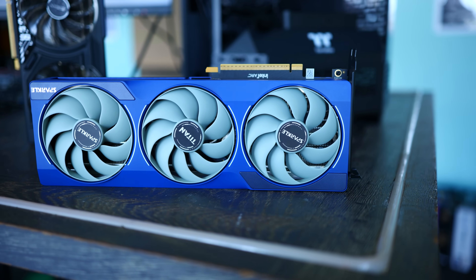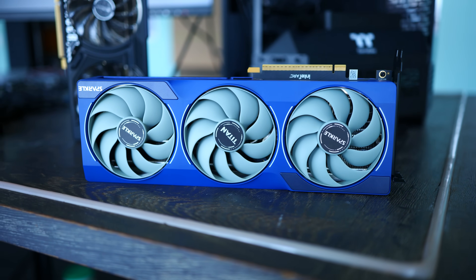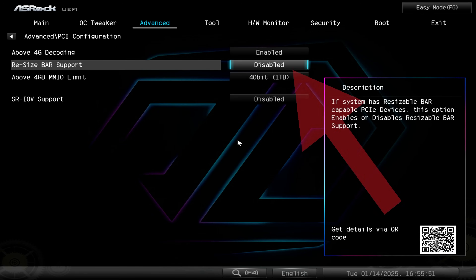Today is going to be the last of the testing with the Intel Arc GPUs, in particular the Battlemage B580. This came about because people were telling me that the resizable bar option in your BIOS — you have to have this on, otherwise you're going to lose a lot of performance when it comes to using an Intel graphics card in your system.